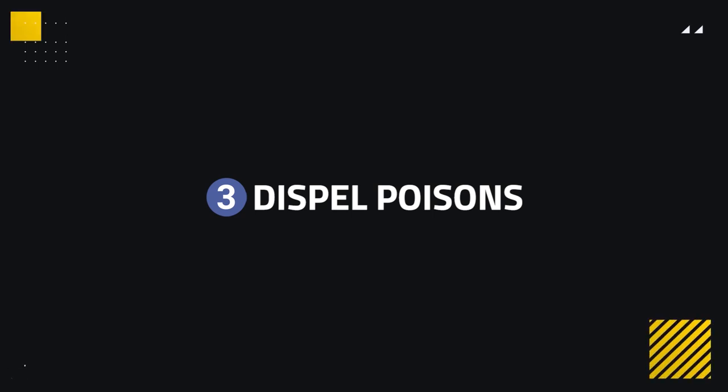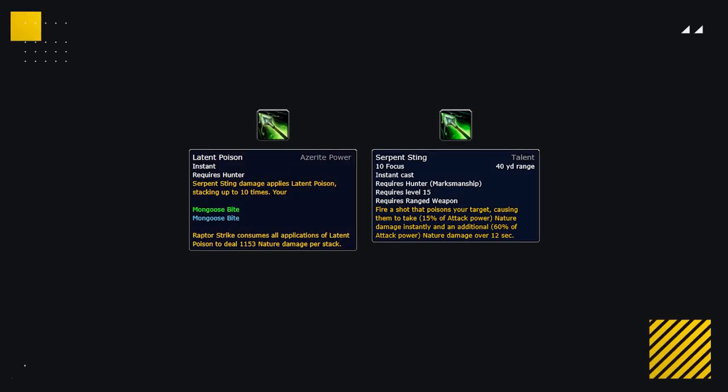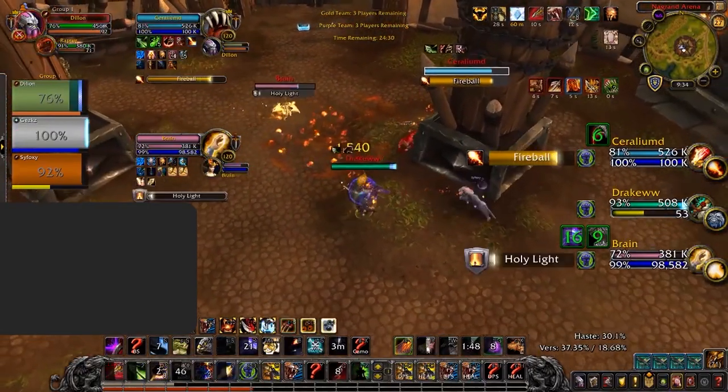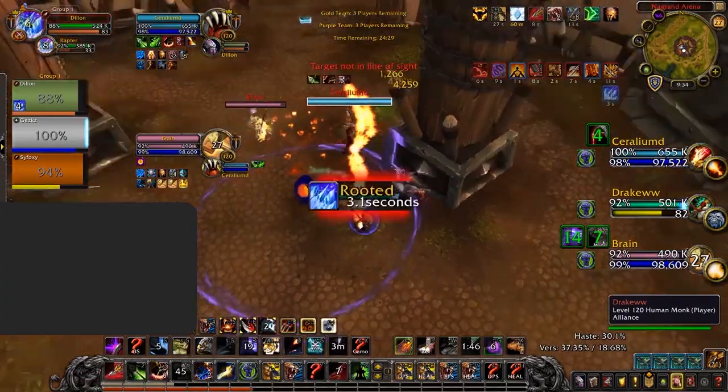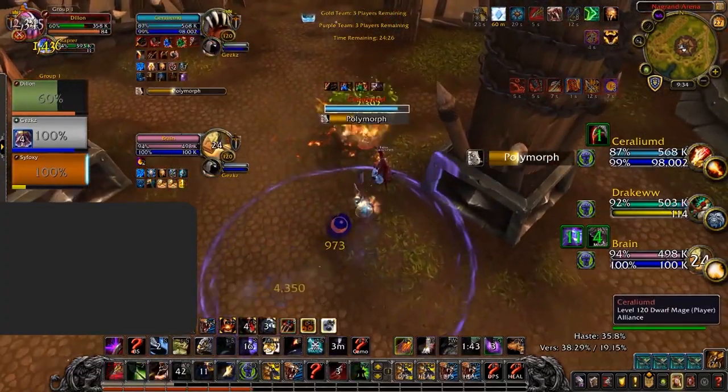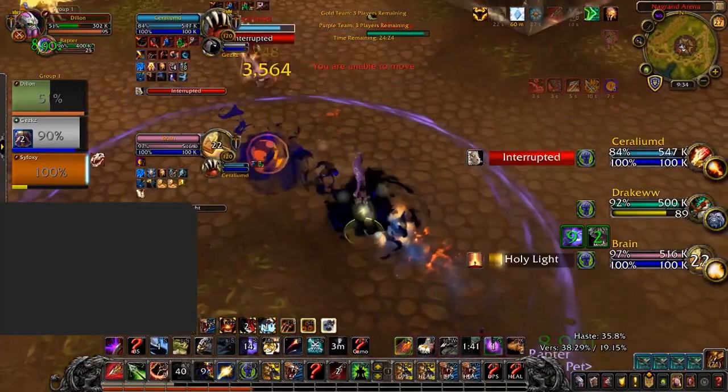Some classes can dispel poisons, which is an excellent tool to have against survival hunters. Latent Poison and Serpent Sting make up a huge chunk of survival hunters' damage. Hunters will want to spread these poisons onto as many targets as possible, so by denying their uptime through spam dispelling, this will reduce the hunter's pressure a lot and force them to reapply the dots again — quite tedious for them.